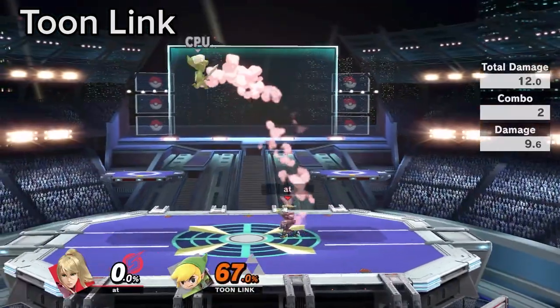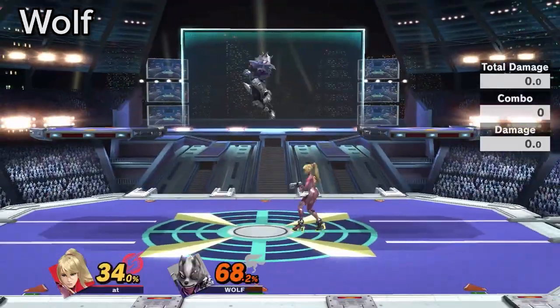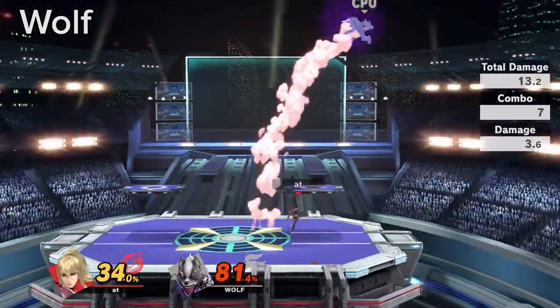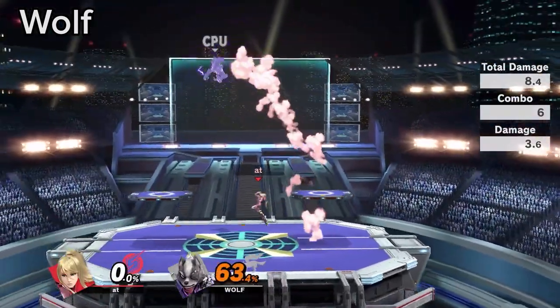Toon Link does not have the best landing options. Pressure him if he tries to pull bomb in the air and stay out of range of down air. Wolf likes to trade or land aggressively when getting juggled. If Wolf commits to a double jump Nair, whiff punish it with up air or up smash.